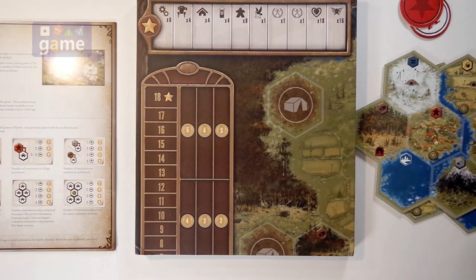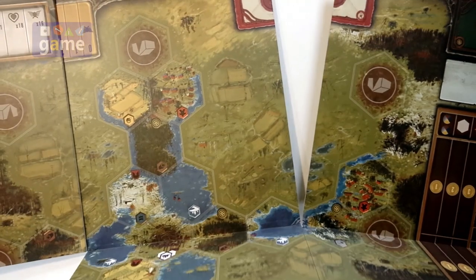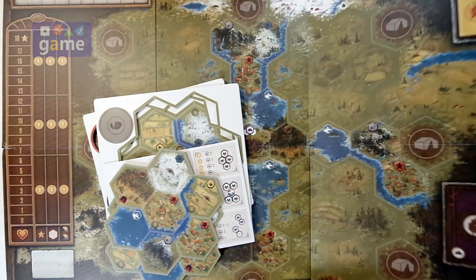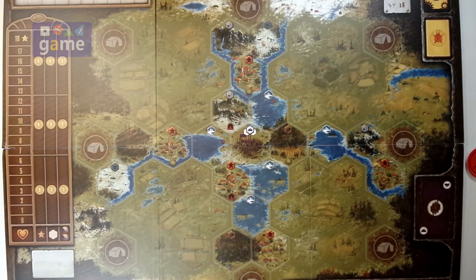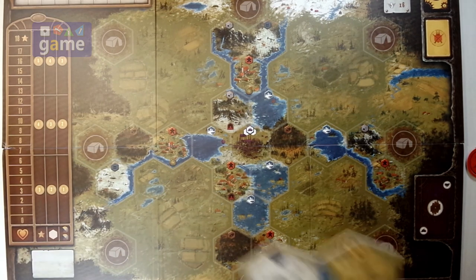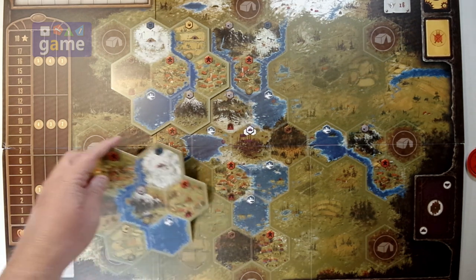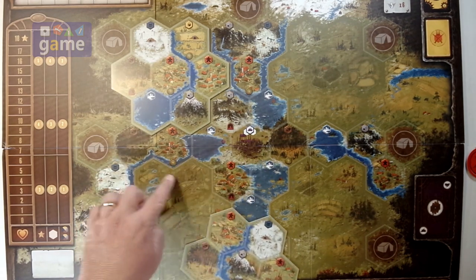I'm going to try to open up this game board. And it also is two-sided. So the board is now open — as I said, it is two-sided. We have some defined areas here where you can see where one of these tiles is going to go. And then there are these open spaces that have nothing on them.